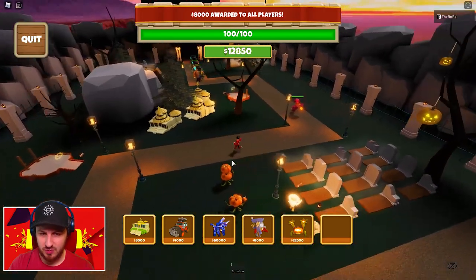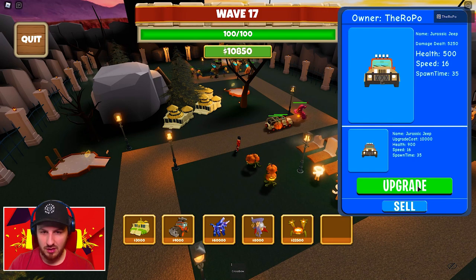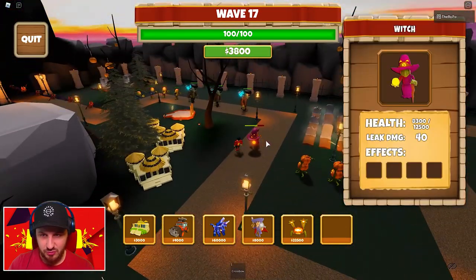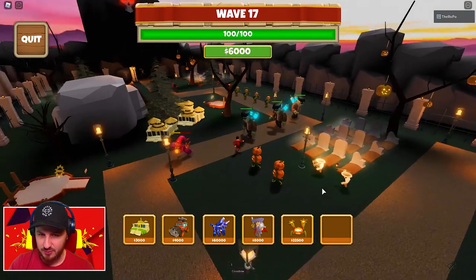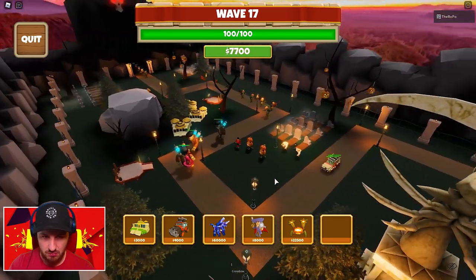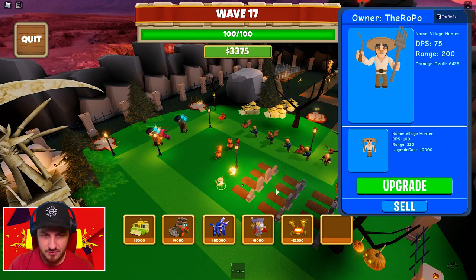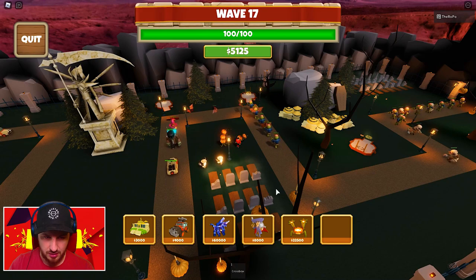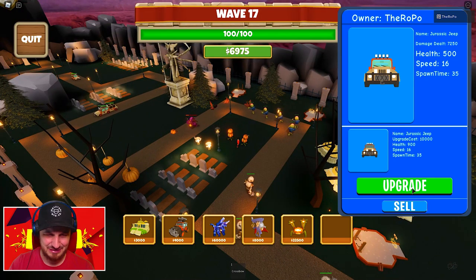We're gonna hope that these pumpkins do some serious damage. These guys better do some serious damage right now. Let's upgrade one of our jeeps as well — we are down to pretty much no money, but we're holding them back a little bit. This witch is actually pretty strong. I feel like I can tell when we're not doing that good. We've got them pushed back, but these guys are just not doing enough damage, and the pumpkins are so expensive to get leveled up. Holy moly — this is gonna be a tough one.